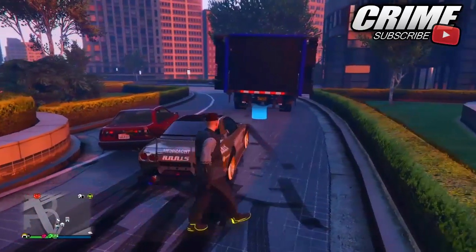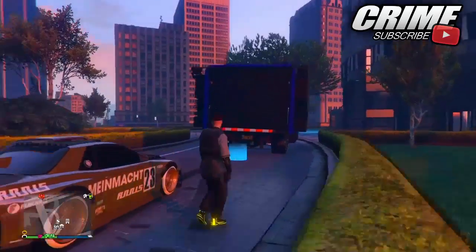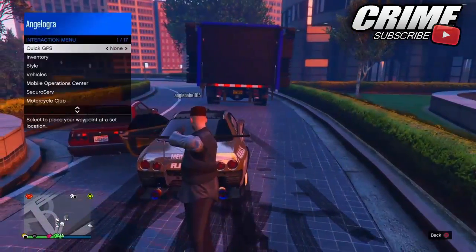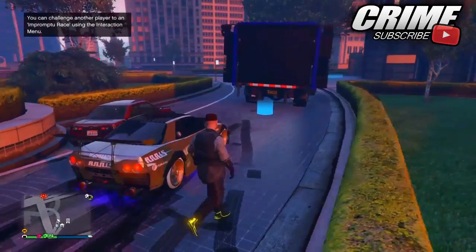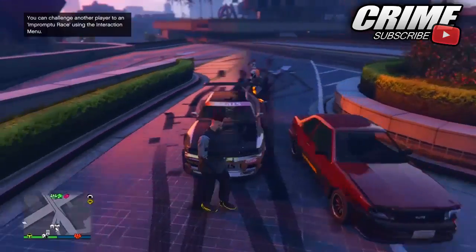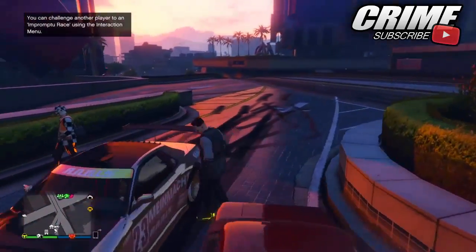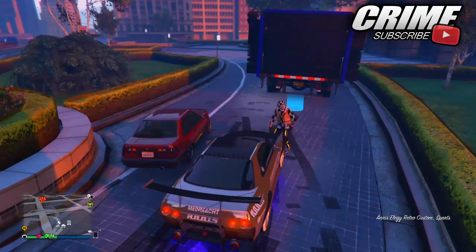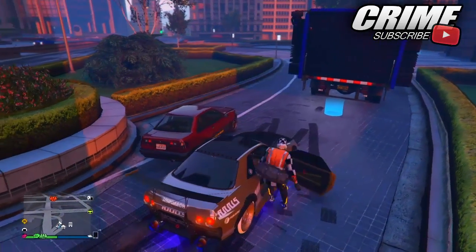The first thing you need to do is get your LJ Retro Custom — your duplicate, or any vehicle you want to duplicate in this glitch. It can be any vehicle you want to duplicate and make a lot of money on. Make sure you have the vehicle outside, make sure you have a friend with you in the game, and make sure your mobile operation center is out as well. Otherwise it will not work because you need the operation center out at the same time.